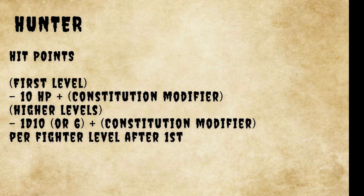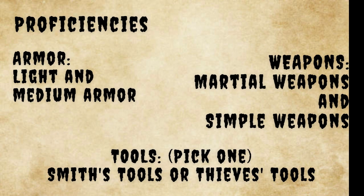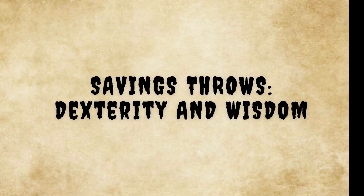You have the following proficiencies: light armor and medium armor, simple weapons and martial weapons, a set of tools — you pick one, either smith's tools or thieves' tools — and your saving throws are Dexterity and Wisdom.